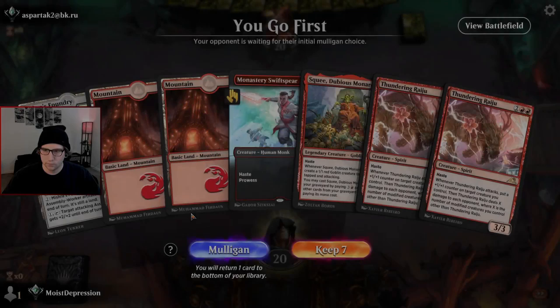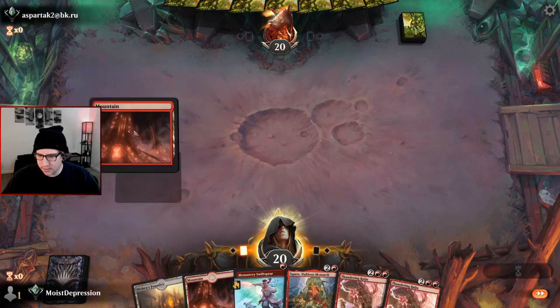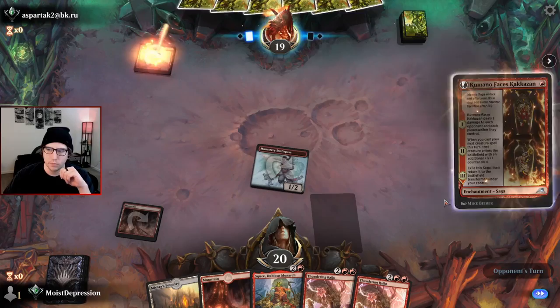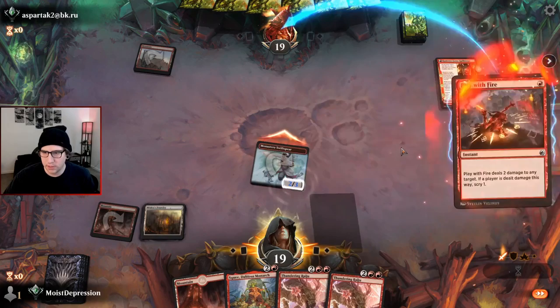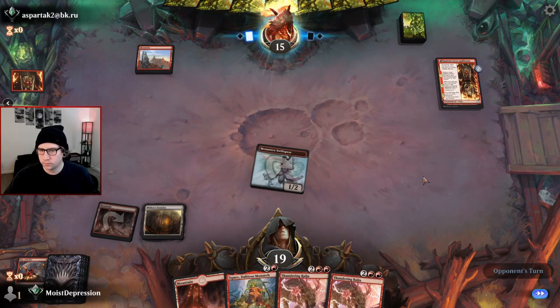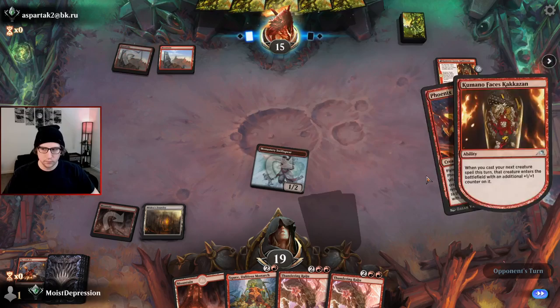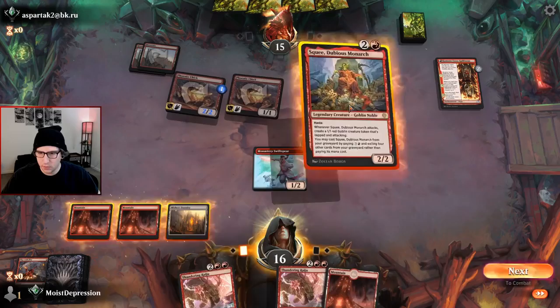We go first in game two. Opponent has some kind of emblem — I don't know what that is, it confuses and scares me. As long as we hit one more land this hand is really really good. Opponent is also Mono Red — this should go well if we can get the Raiju out. Let's get Mishra's out, make sure we hit our land. We need to get the Raijus out. Double Phoenix Chick — okay, and there's our land. We are good to go, this is gonna be very painful for them.